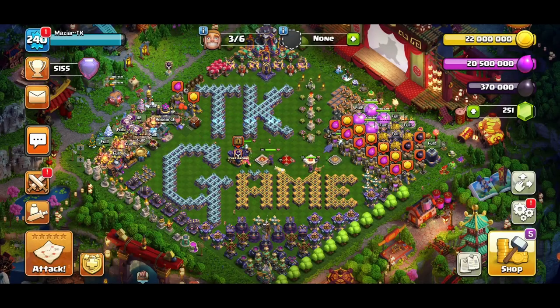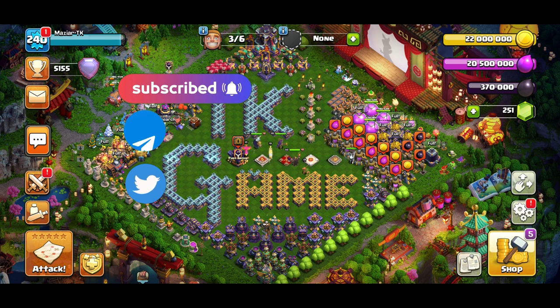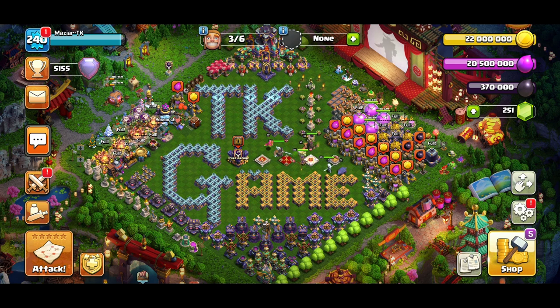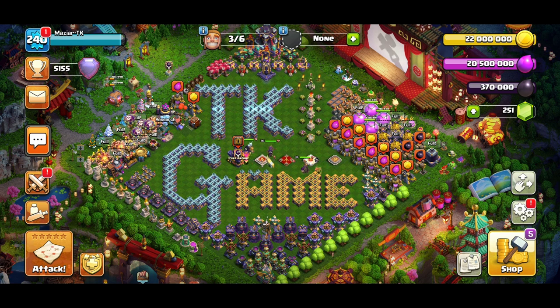Welcome back to the channel, it's your boy Mazir, and we are back with another Clash of Clans video. In this video we're going to give you a guide for the sweepers — the way they are placed and how you can use certain areas of the base to get the best value, for example flying next to a sweeper, flying into a sweeper, flying around a sweeper, or distracting the sweeper. We'll also cover how you can still use super archers nicely in the meta.